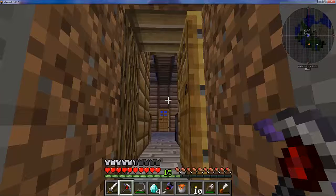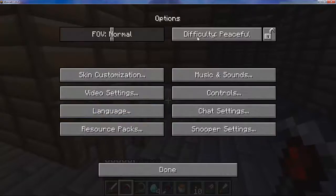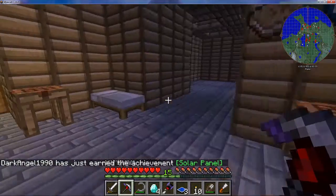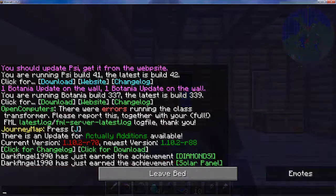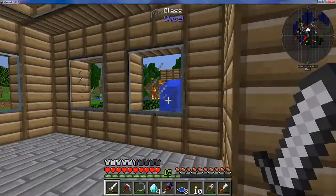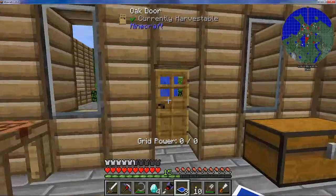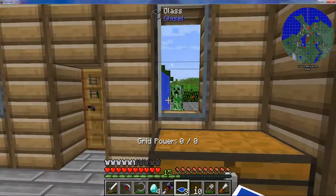We're back from the mining trip and this time I've managed to get some lapis. We also found some diamonds while we were down there. We need to sleep first. The solar panels are what are going to give me grid power, which is what the crusher uses. Everything is glassed off so mobs shouldn't be coming in.